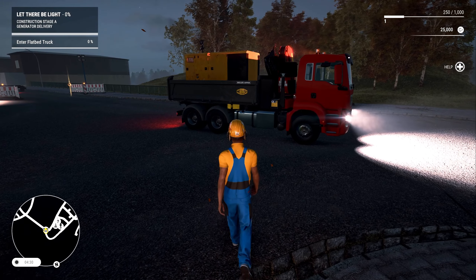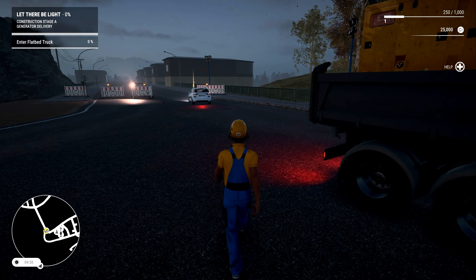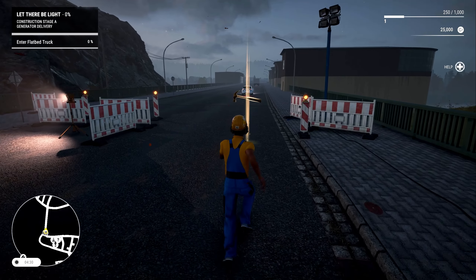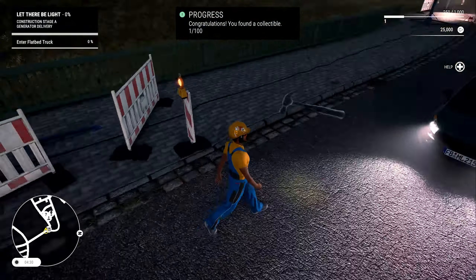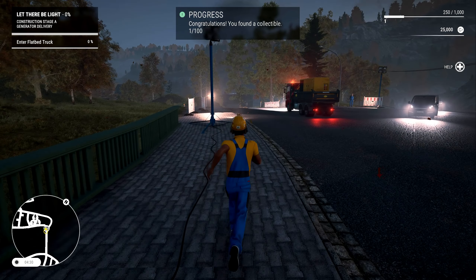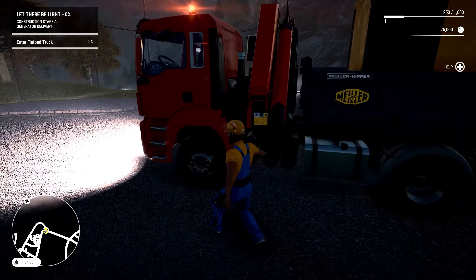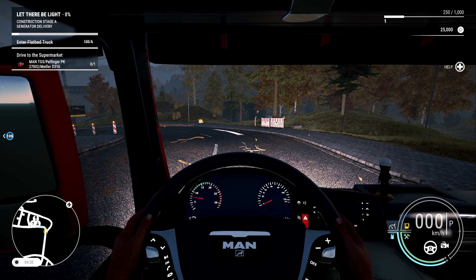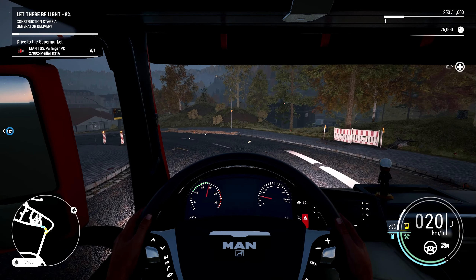I suspect these people are a bit cheesed off that I've parked right in the middle of the road, but they can just wait. One thing I want to show you quickly is that there are collectibles as you go around the various maps — I've just discovered one here, it's a glowing hammer. One of a hundred. I need to enter the truck and then drop off the generator which is on the back at the supermarket. We're heading there now — on to our next job.